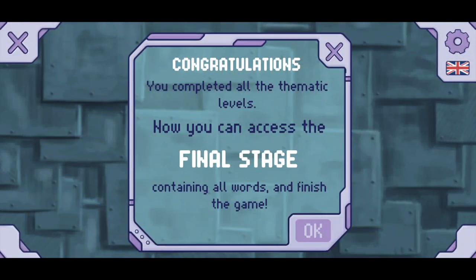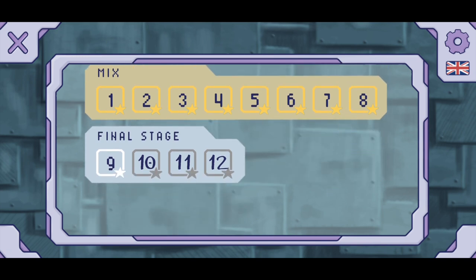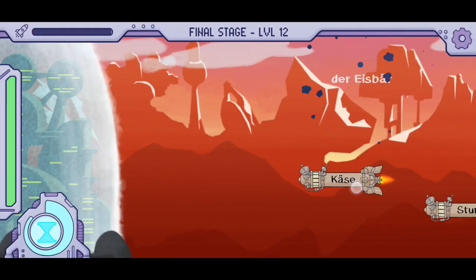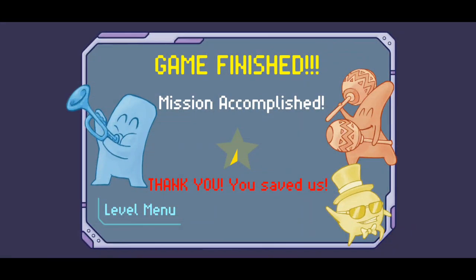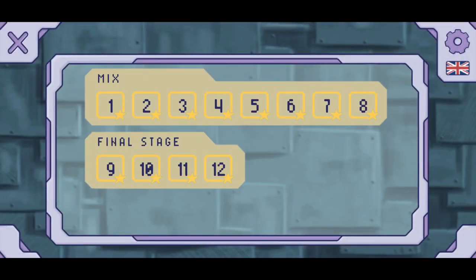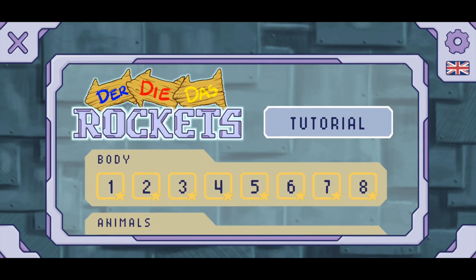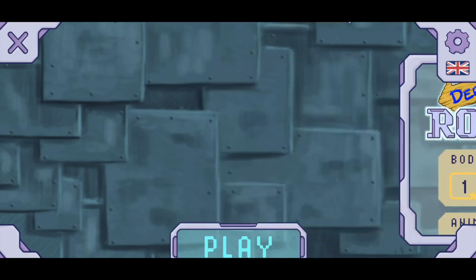Once you have completed all of the levels in all of the categories, you can move on to the final four stages. These four stages include vocabulary from all of the levels in all of the categories, testing your memory of everything you learned in the entire app. If you are skilled enough to complete everything plus the final stages, you'll be greeted with a screen that thanks you for saving the Joyermans. It's one of the most satisfying things to see all of the stars lit up. And yes, I completed this entire game just for this review.